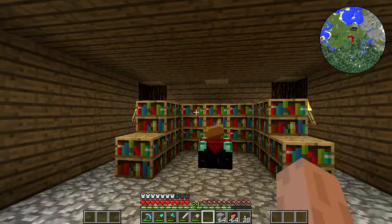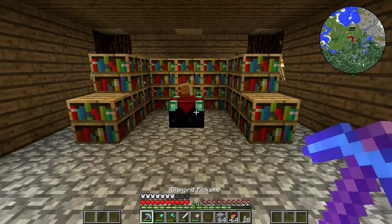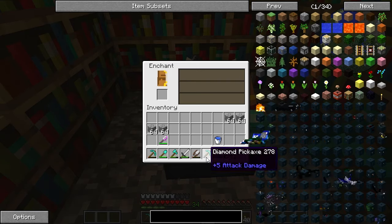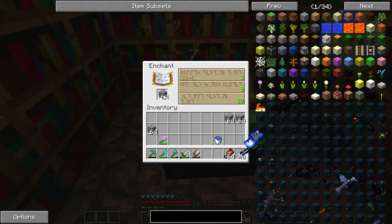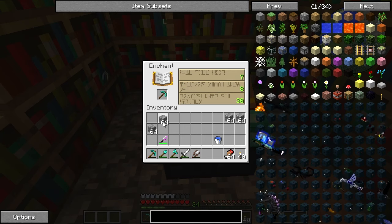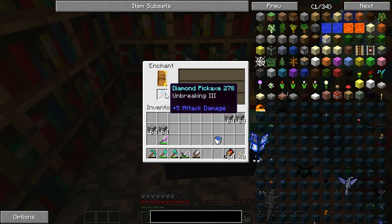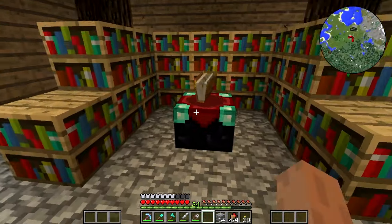I made the enchanting system and I actually enchanted this diamond pickaxe which has Unbreaking 3. I was looking for a good enchantment and it turned out to not be a great one — I mean, it's technically good, but for 30 experience points, that's not that great. I was really hoping for Efficiency or something like that, and that turned out to not be the case, so that kind of stunk.